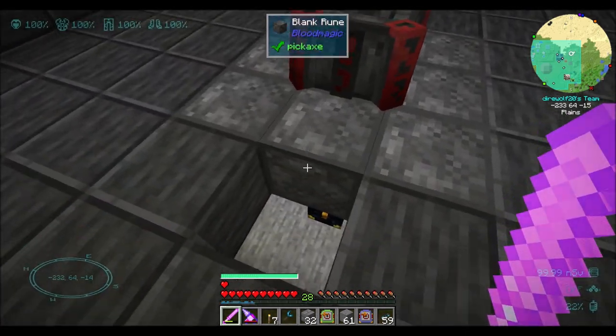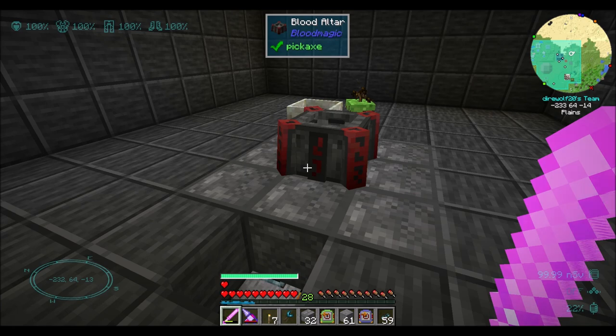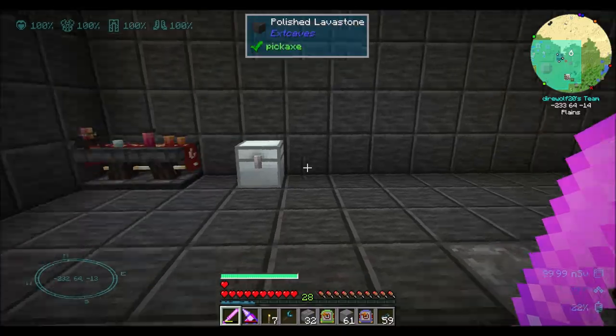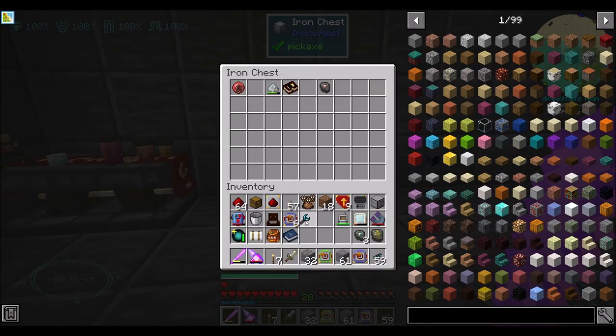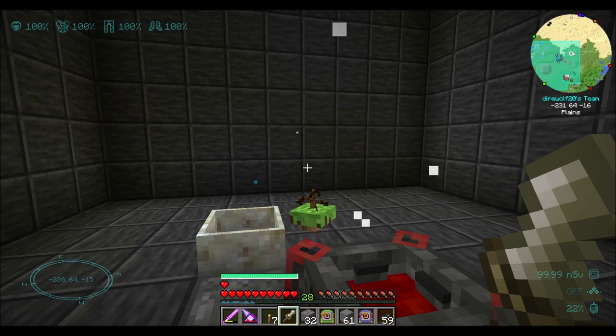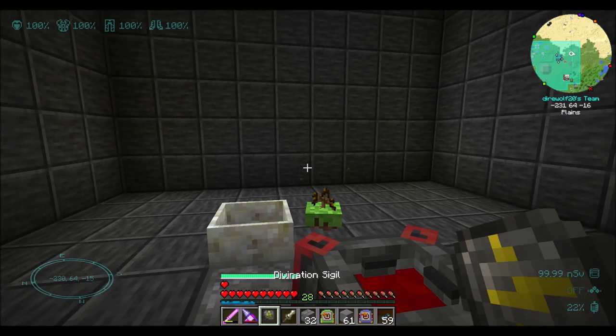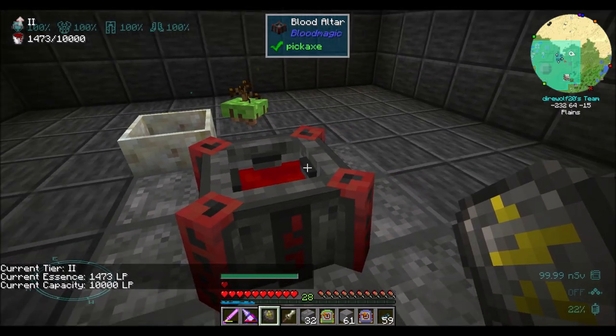Last episode, we've been playing with integrated dynamics to read the amount of fluid inside this blood altar. I've decided to try and keep my first foray into integrated dynamics relatively simple for you guys because it's one of those mods that's extremely powerful, but also extremely complicated. It's easy to get overwhelmed and I really don't want people to shy away from integrated dynamics. I want them to look at it and be like, I can do that. That is cool. I like that mod.